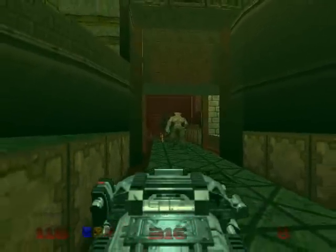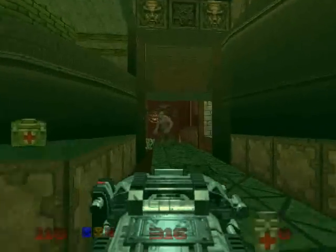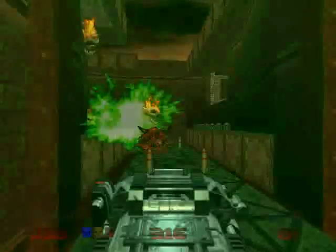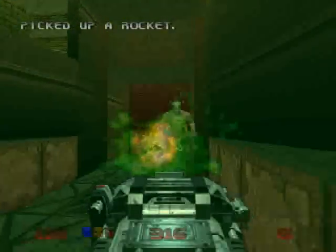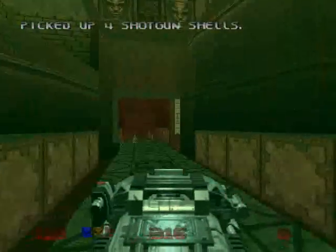It looks like there's a Hell Knight and a Pain Elemental over there. Let's surprise them! Boom! Spam that BFG. Kill the Cacodemon, kill the Pain Elemental and all the lost souls. Get rid of them all. Die, Hell Knight! Another Hell Knight bites the dust.